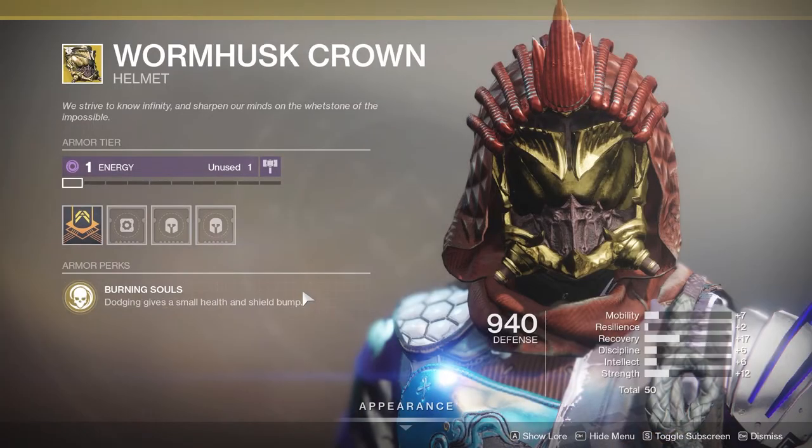You can use Wormhusk Crown. This will take away one of the charges you got from Six Coyote, but it gives you the ability to recharge your health during a dodge, which can get you out of trouble a lot of times.